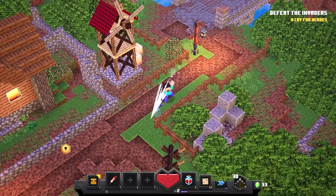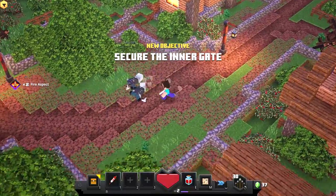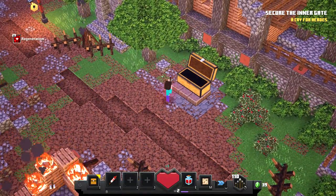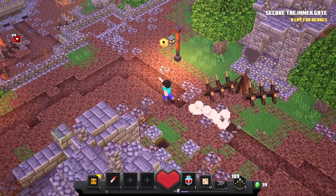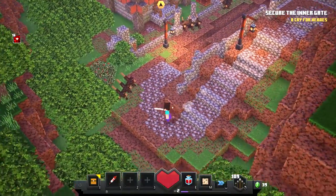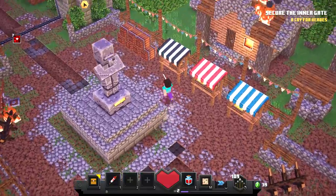My controls aren't working - I think you have to move and attack because it's just standing over it. Oh, indicators - I just forgot about that. I got 'Chains Too Far Aspect' - I don't know what that is. Oh guys, on PC, Space is to roll - that is pretty cool! Let's go. Okay, secure the energy - a cry for heroes.